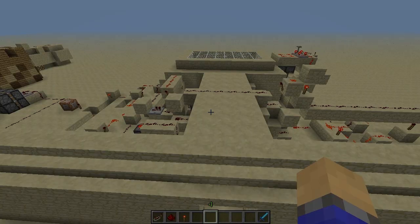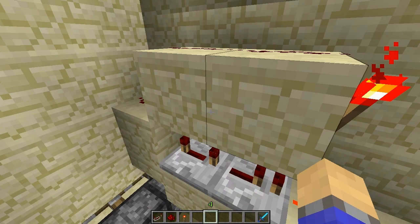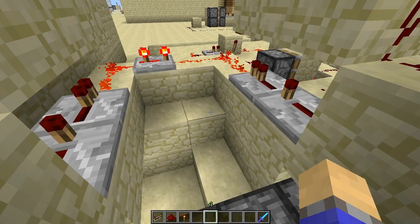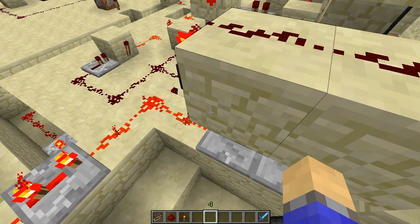The most complicated part of this was trying to detect whether the player was running or not. So here I've got two pulse generators, or pulse shorteners. Basically, when you run through, the pulse will be shortened by here. These are on the same timings — so these shorten the pulse so it's a very short pulse, and I believe one of the shortest pulses you can have, that comes out.